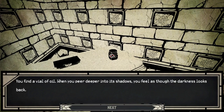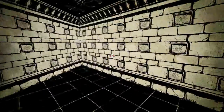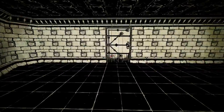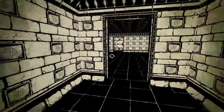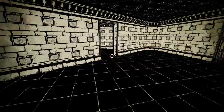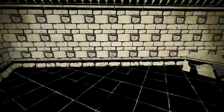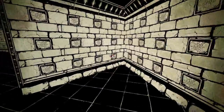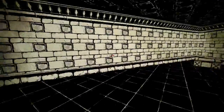You find a vial of oil. You peer deeper into its shadows — you feel as though the darkness looks back. I know what to do with that. Should we backtrack for that? How far are we from the beginning? We'll do it later — hopefully I'll remember; we'll do it after this run. Another tough guy ring — those are pretty nice. I could have 20 physical resistance on one of my characters.